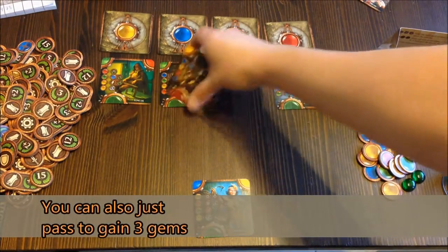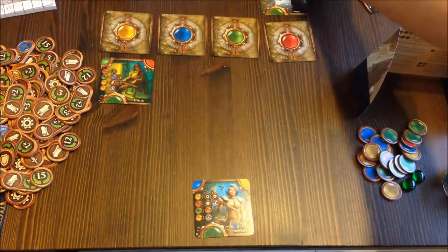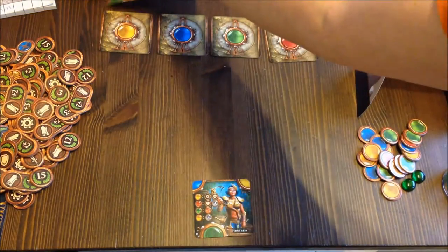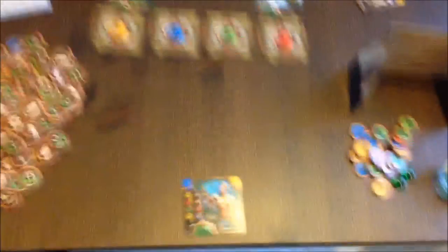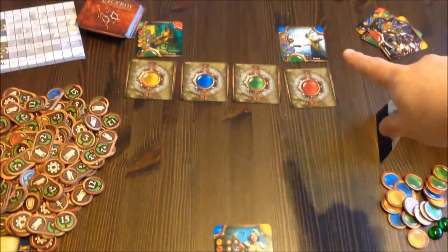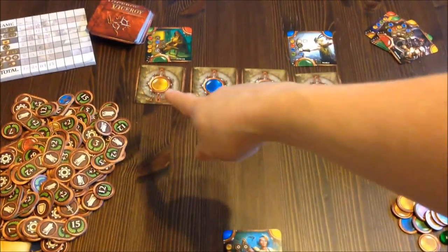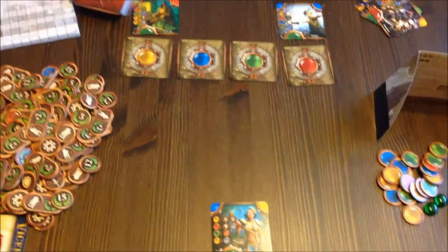In a two-player game, after both players have taken a card, the remaining two cards go to the top half of the board. So they're available for a second round, with two cards available on the red, yellow, and green faces.